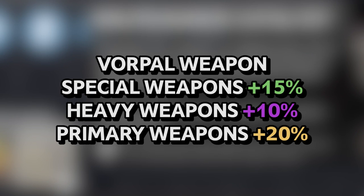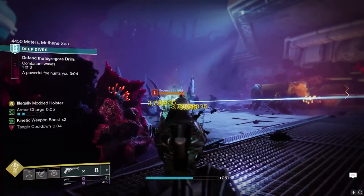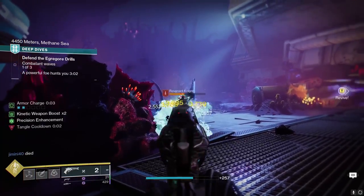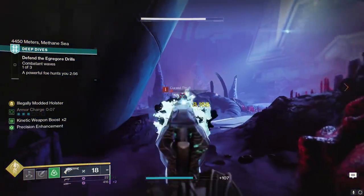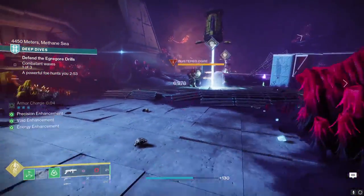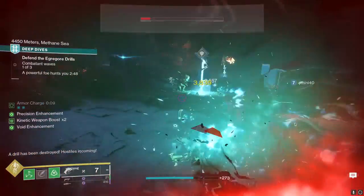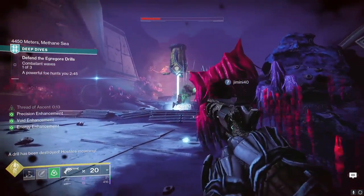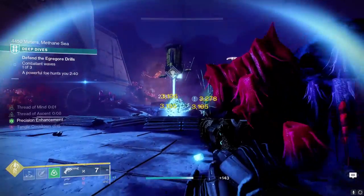Quick reminder that while Vorpal gives special weapons a 15% damage buff and heavy weapons a measly 10%, primary weapons like Malfeasance get a 20% buff against bosses and mini-bosses. So not only are you hitting harder thanks to Lucky Pants, but any mini-boss or boss will really feel the pain from your Malfeasance. God help that enemy if they're Taken or affected by a teammate's Witherhoard, because you will demolish them very quickly. I like pairing Lucky Pants Malfeasance with an auto-loading blinding grenade launcher, because that encourages a lot of weapon swapping — and you need to swap to your hand cannon to take advantage of the Lucky Pants damage buff.